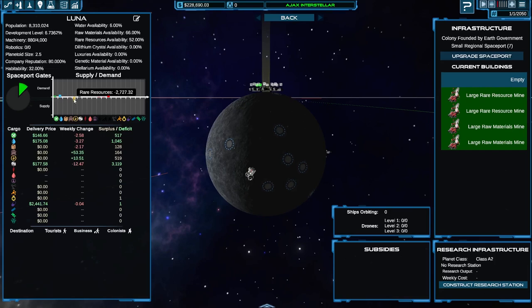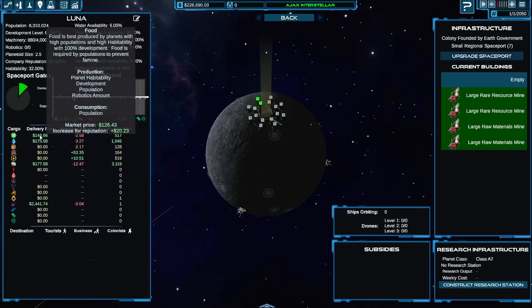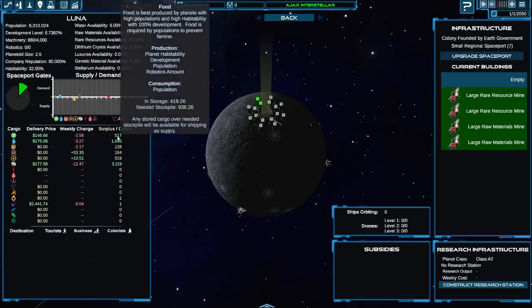The lunar can supply raw rare resources, and it wants food, water, machinery — obviously to sustain life — and also colonists. This chart gives more detail in this table of data. The delivery price is how much you're getting for each unit. The market price was 126, but because I've got a reasonably good reputation, I'm getting another $20 for some quantity of delivery. There's a lot of information given to you here, but it's not always clear or obvious quite what it means or what you're supposed to do with it.